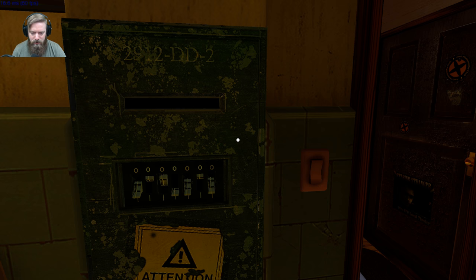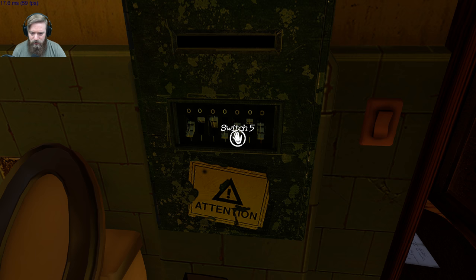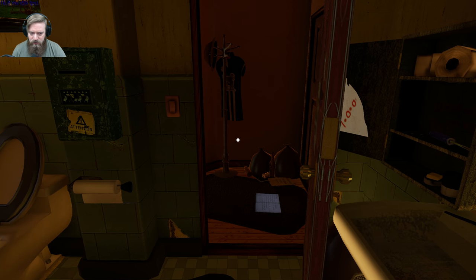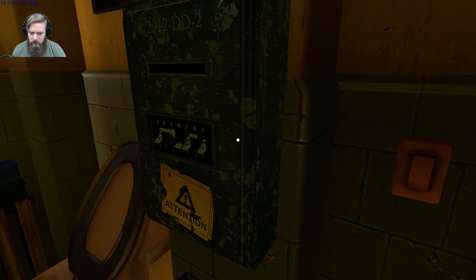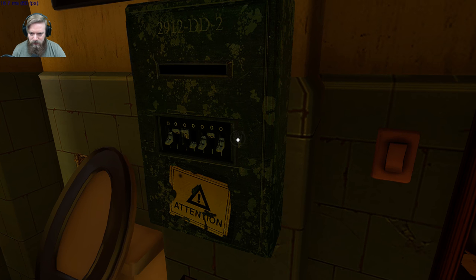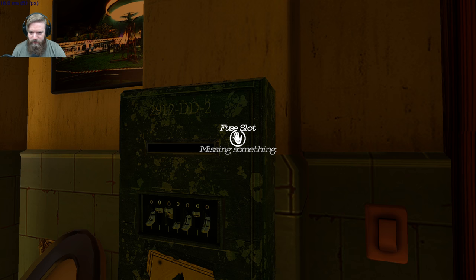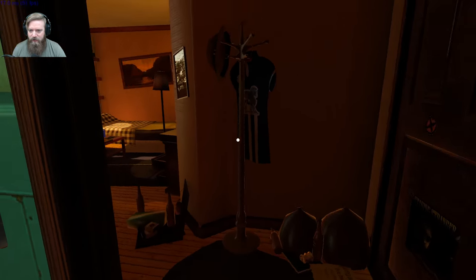Oh, come on! Why do these look so weird? Look — this is... one, zero, zero. One, one, zero, one. One, zero, zero, one, one, zero, one. Oh — fuse slot! There we go. Hey-oh, we got power, baby! Two, four, three, one, three, four. Two, four, three, one, three, four.